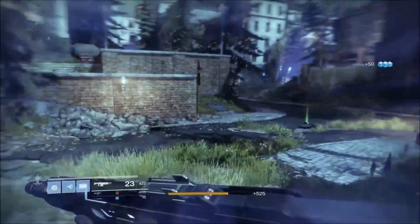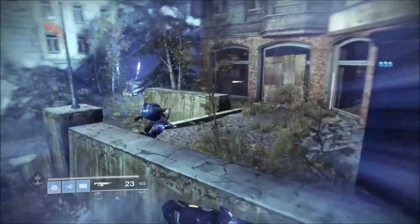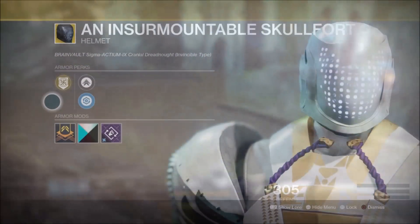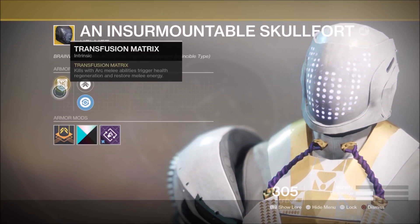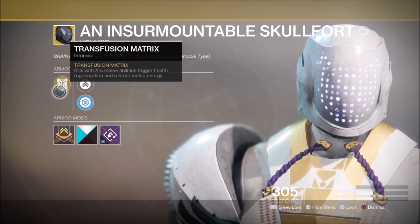Despite being weaker, the power of the Skullfort has completely shot up due to changes in the Striker Titan skill tree, easily making the Skullfort one of the best Titan exotics in Destiny 2. Before we get into the subclass, let's check out the perks. The Transfusion Matrix perk grants health regeneration from arc melee kills, and will restore your melee energy on a kill.